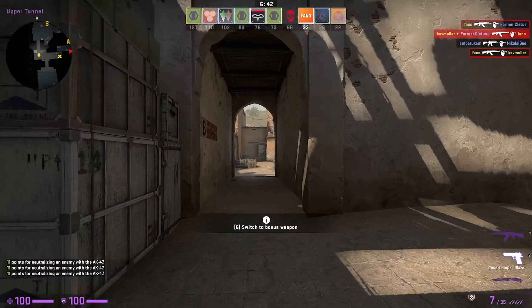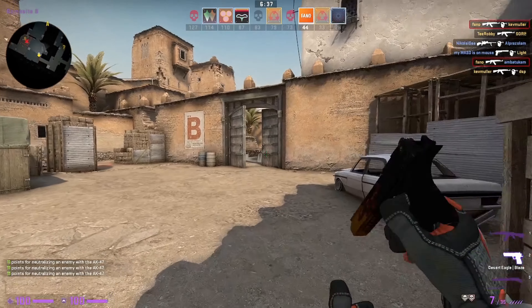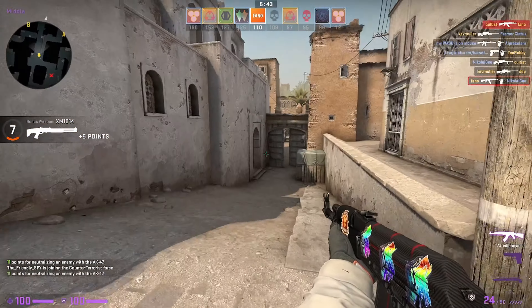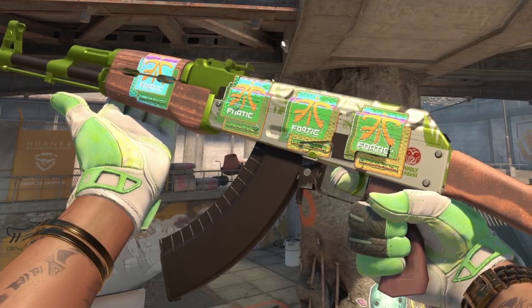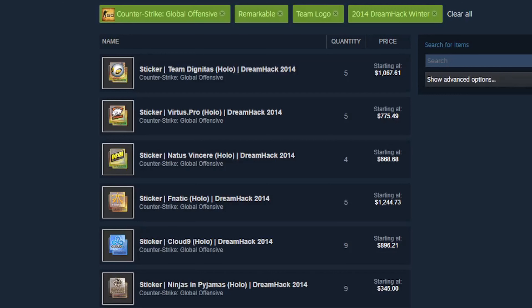You've got to think: if somebody's going to be buying these capsules or stickers from you, what are they going to use them for? Are they just going to hoard them and invest, or are they actually going to be crafting with them? For the most part, the utility and main value of these stickers is craftability. But I just don't see anybody making a 4x $4,000–$5,000 craft with some of these stickers — it just doesn't seem likely or plausible in today's economy.